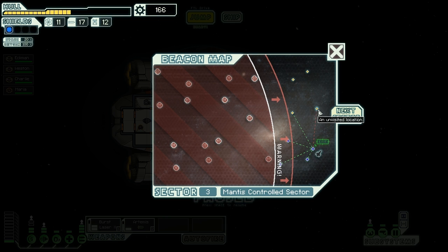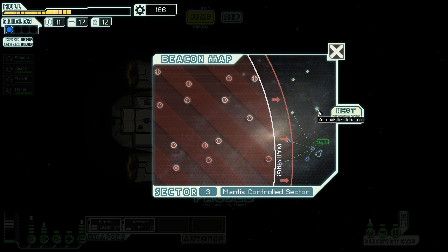We will jump to the next sector. I might have time to visit that one but I won't — I will go into the next sector, which will be a hostile one. Either a Mantis Homeworlds... yeah, I will definitely go to the Homeworlds. That will also give me a path into two civilian sectors. So Mantis Homeworlds it is — in the next video. Thanks for watching this one. Take care, bye bye.